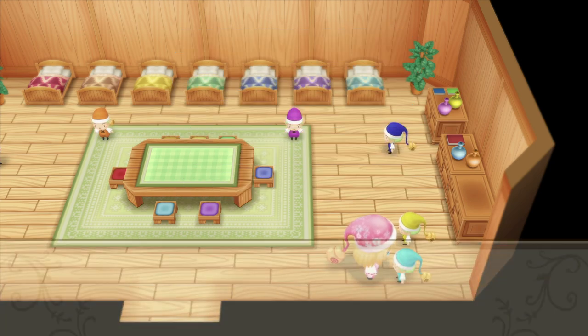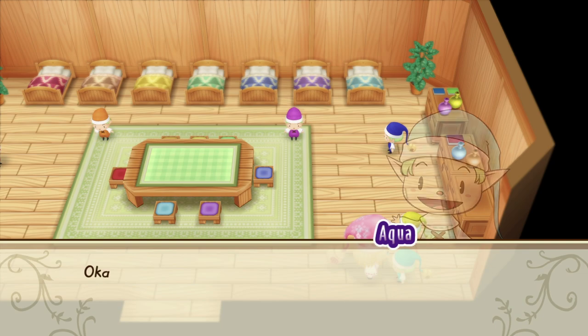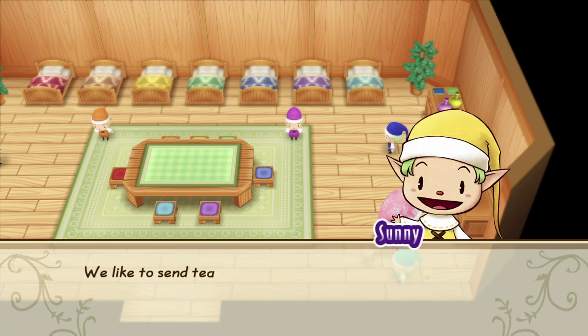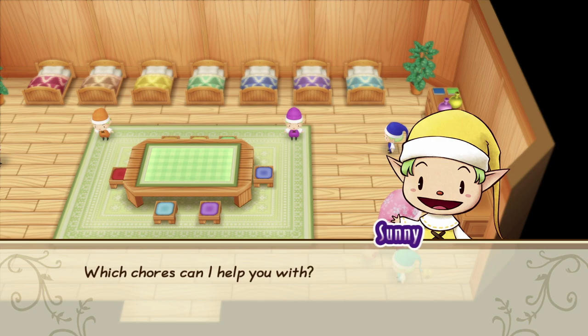As you begin to build up your farm, you can start assigning the sprites to tend to the animals, but make sure that you ration it out properly. This is going to be different for everyone based on what's going on in their farm at that moment. Always make sure that regardless of how many animals you have, you still continue to have sprites work on your veggies because you're going to make the most profit there.